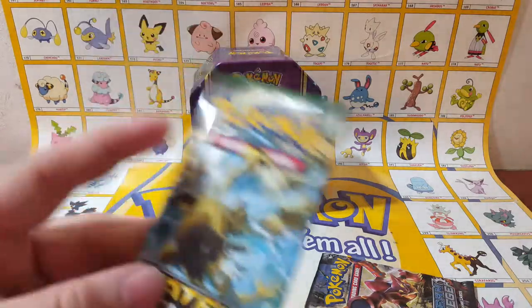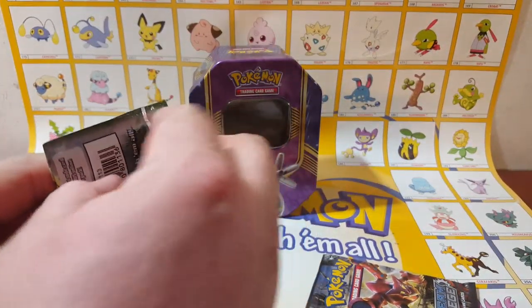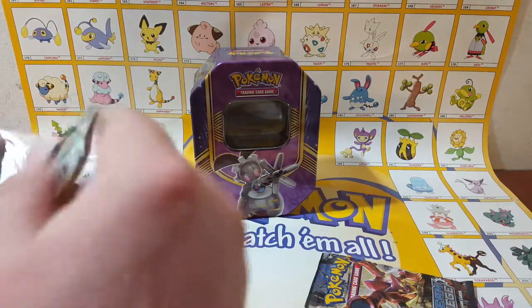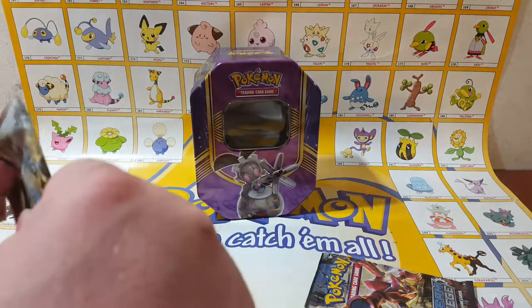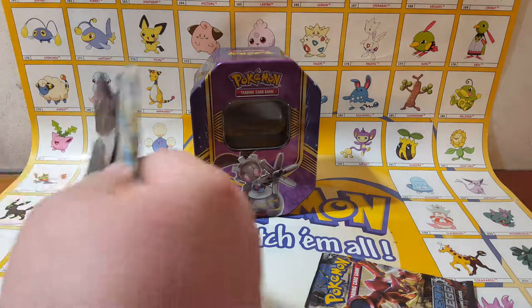All right, my turn. I am going to be opening up the Fates Collide. These are very easy to open — we don't need the scissors. Not on these English ones. The only ones we really need scissors on are the Japanese packs.